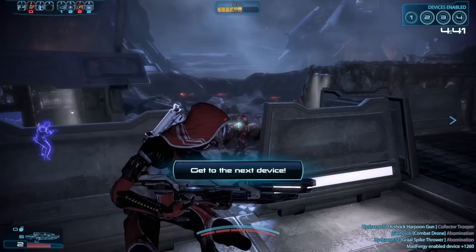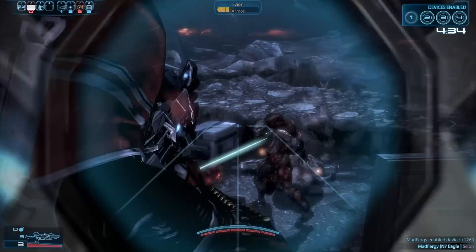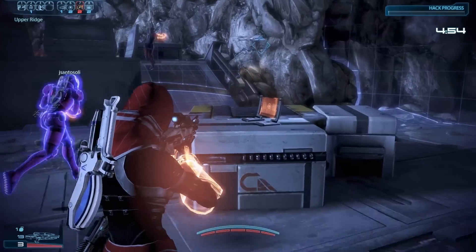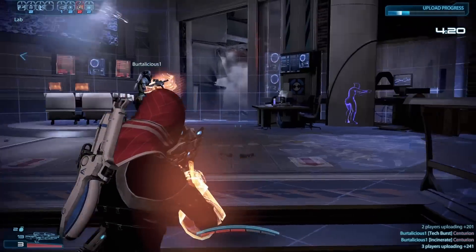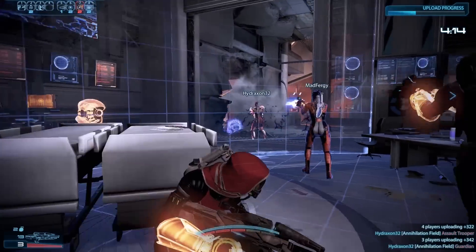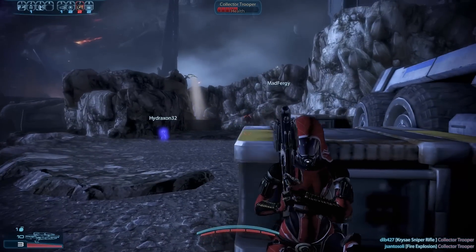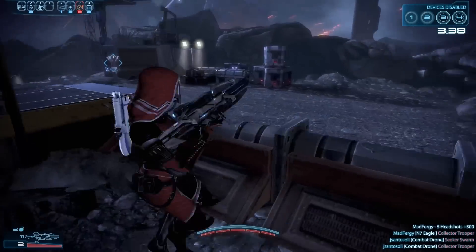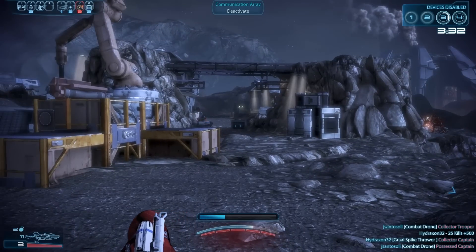There are five different types of objectives chosen at random at three different points in the match. The objectives are hacking, retrieval, escort, assassination, and devices. Hacking involves capturing a zone and hacking a computer terminal before the time runs out. Retrieval involves picking up and transporting two packages to a drop zone. Escort involves moving one of those drones to an extraction point while it collects data — basically the repair drone from the Leviathan DLC. Assassination involves taking out four high-level enemies in succession before the timer runs out, with time added to the clock for each successful kill. And finally, devices involves enabling or disabling four devices scattered at various points on the map, while fighting waves of enemies along the way.